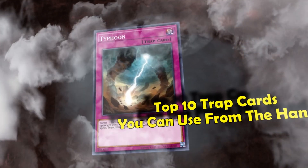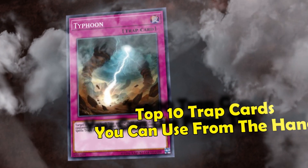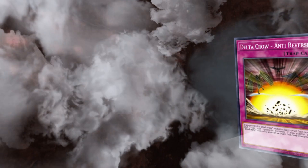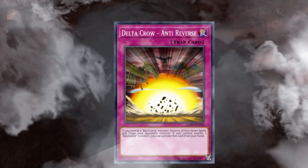In Yu-Gi-Oh, a trap card is a card with the innate ability of being able to be activated during either player's turn, which is a particularly strong advantage as it allows for them to be used as forms of interruption against your opponent during their turn. In order to offset this power, trap cards usually also have the innate disadvantage where they need to be set on the field first for at least one full turn before they can be activated.